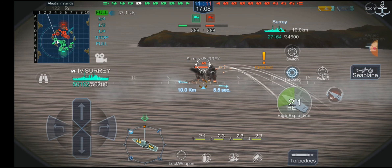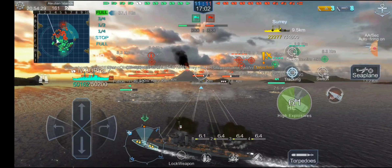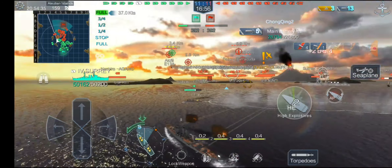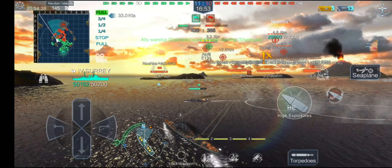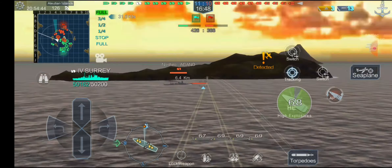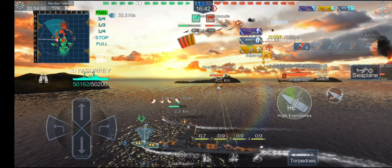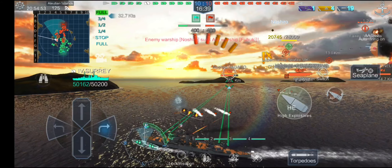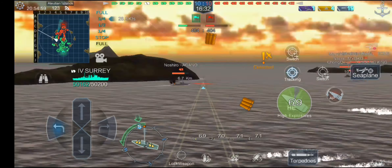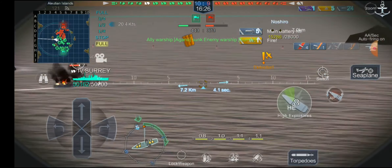The fire chance on these ships is just ridiculously good — look, another fire, and we're already reloaded. This ship is just going to burn down. We're going to switch to our next target and let our fires do good damage. We can try to use the destroyer as a torpedo block. Let's see if we can get another fire on the Agano — yep, there we go, another fire. It's literally that easy.